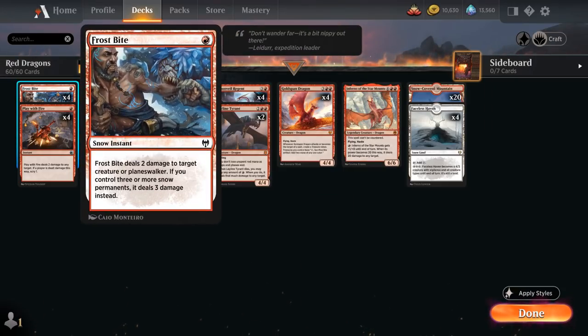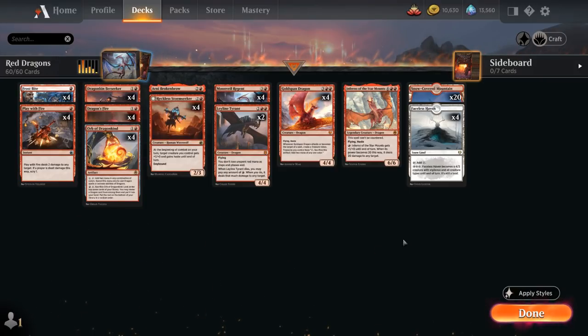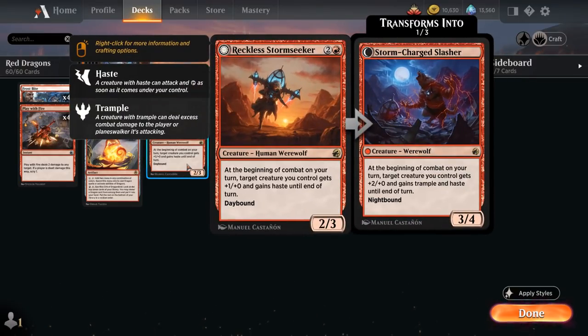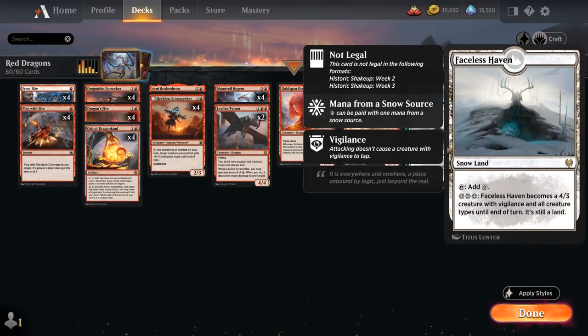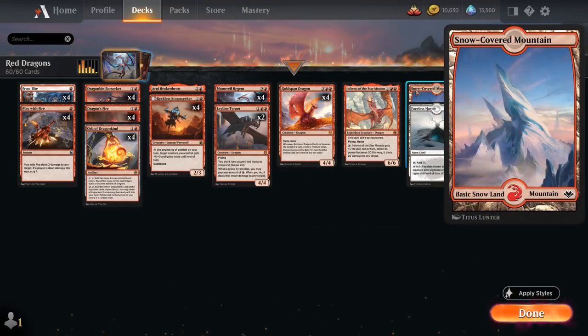Rounding out the deck we have Frostbite, which alongside our 24 snow-covered lands can often deal 3 damage to a creature or planeswalker, and Play With Fire dealing 2 damage to any target with a Scry 1 bonus if we target the opponent. Our mana base includes four copies of Faceless Haven as a creature land — it can even gain haste in the late game via Stormseeker, has all creature types including Dragon for Dragonkin Berserker synergy, and 20 snow-covered Mountains.